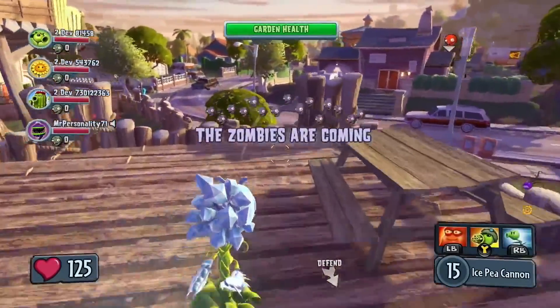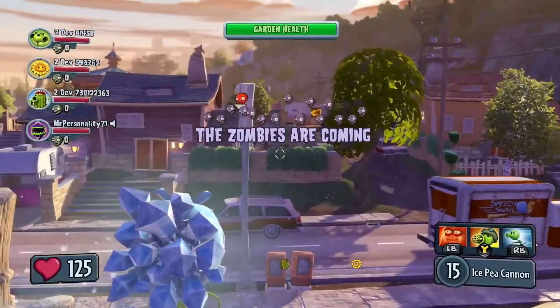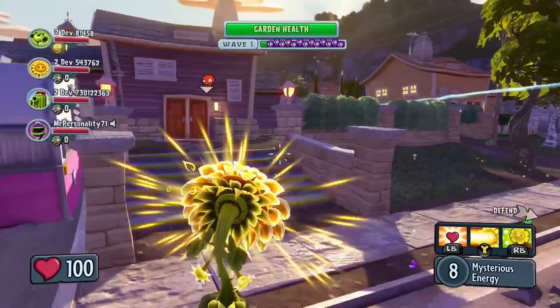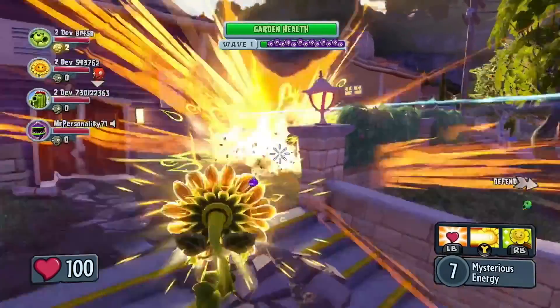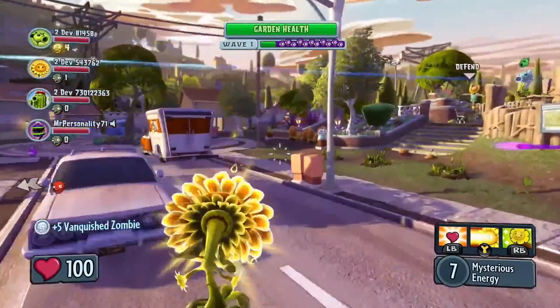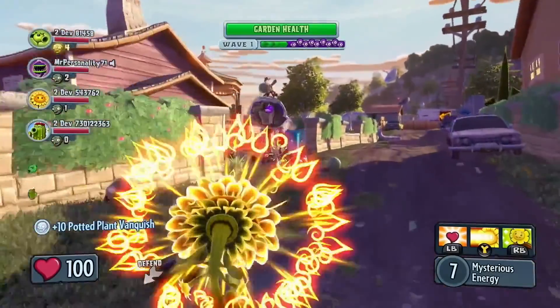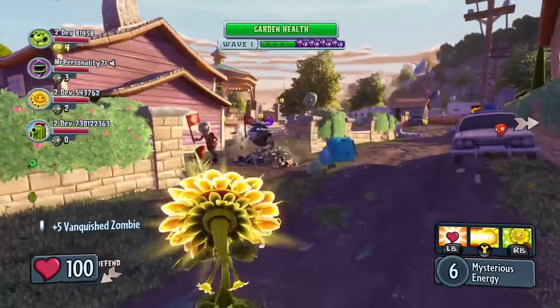With the countdown finished, the plants dig in for the first wave. Let's take a look at the Mystical Sunflower. Unlike the normal Sunflower, she can hold down the trigger to charge up her primary weapon to do a much more powerful blast.